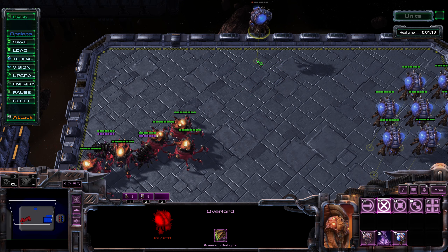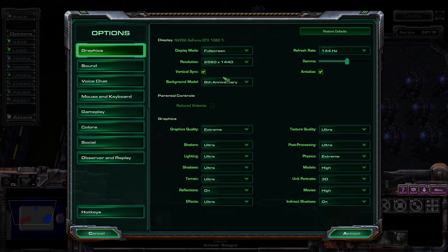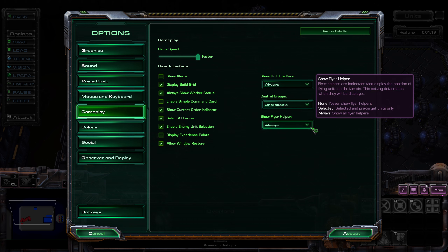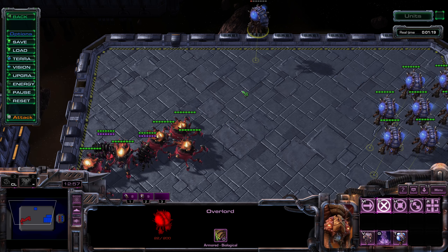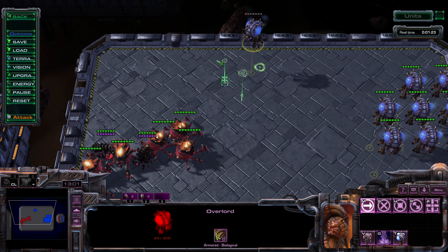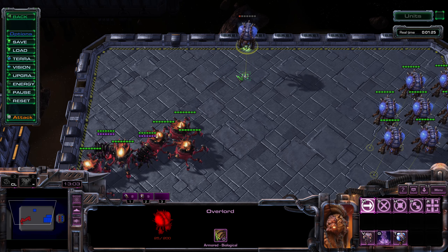So make sure you have that turned on in your options under gameplay. This is called 'show flyer helper,' and it shows this little line on the ground indicating where the air unit is above.